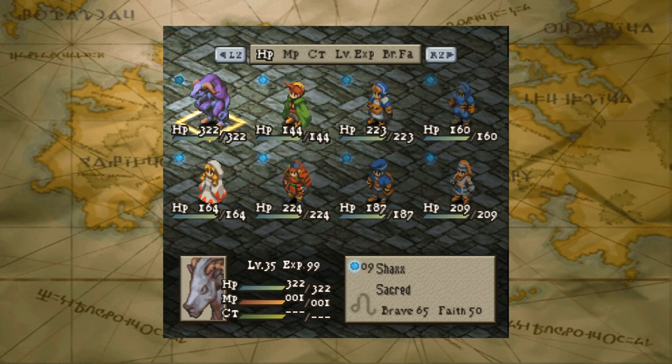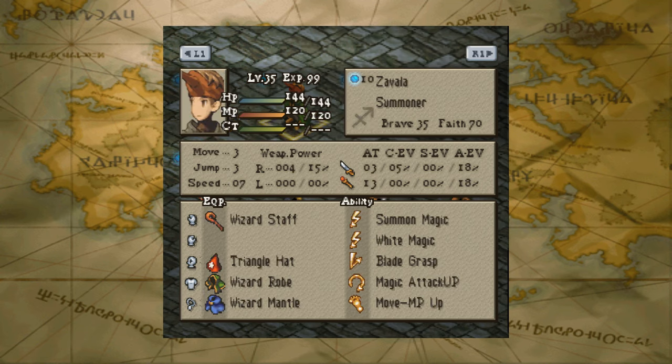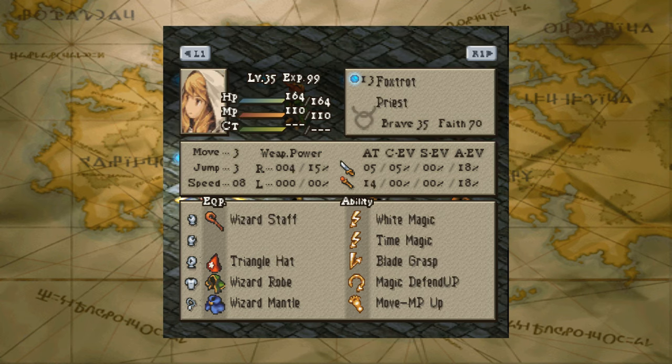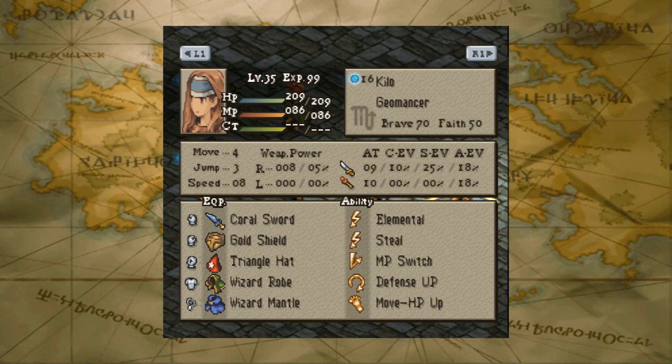Alright Twitch and YouTube, what's up — just had to check my settings real fast. Another double feature tonight. On top we have For The Win Gaming, and on the bottom we have Two Dimes. For For The Win Gaming we have Shacks the Sacred, Zavala the Summoner, Ikora the Chemist, and Kate Six Rip the Ninja. For Two Dimes we have Foxstrat the Priest, Uniform the Samurai, Charlie the Chemist, and Kilo the Geomancer.